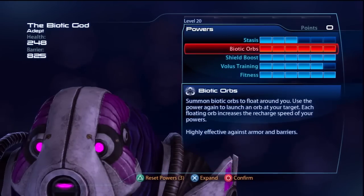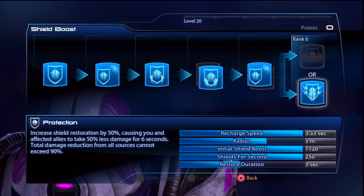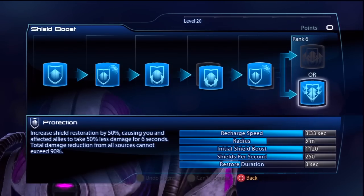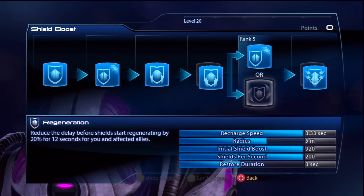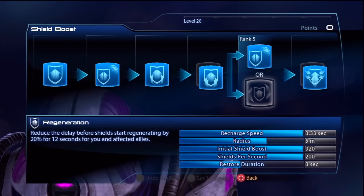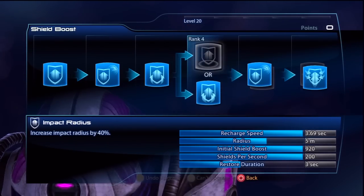Next is shield boost. I maxed out shield boost putting points into protection over duration. I did this because I would be spamming shield boost a fair amount and this would mean that I would get little benefit out of duration when compared to protection. Next I went for recharge speed over regeneration. Again this is because I would be spamming the ability. Also I felt that the regeneration was not as useful when I could simply have a quicker cooldown on shield boost and restore mine and my allies shields rather than wait for it to restore on its own. Lastly I put points into shields over impact radius. Both of these are good.